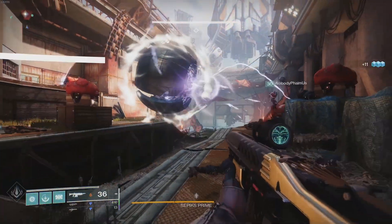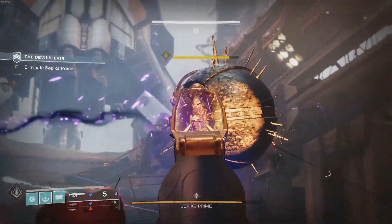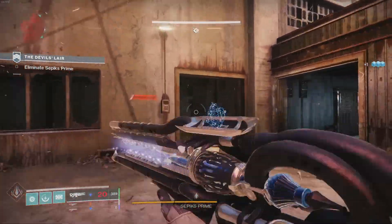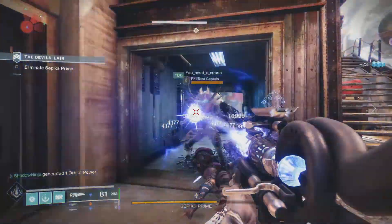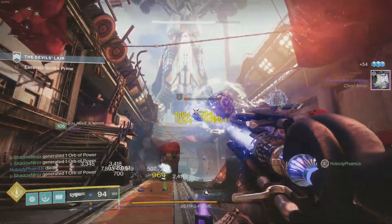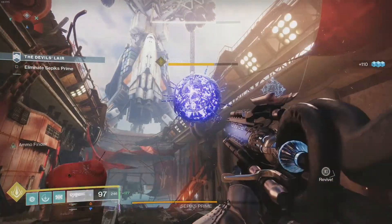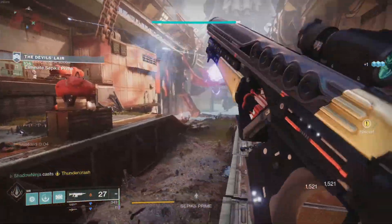For the best PvE roll, you probably want Multi-Kill Clip or Dragonfly in the final column. Outlaw is great, but Four-Times-a-Charm is also worth considering. Accurized Rounds is probably best for most players, though Tactical Mag works if you want faster reload. For barrels, Fluted Barrel helps handling and stability, while Arrowhead Break reduces recoil. This is a solid Solar energy primary — especially if that exotic trace rifle is competing for your energy slot. It's very accessible this season through the seasonal activity or focusing at the Umbral Engram decryptor.